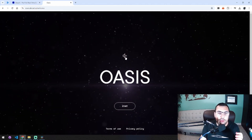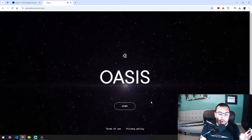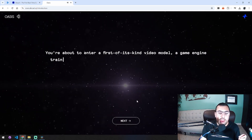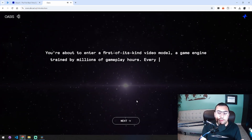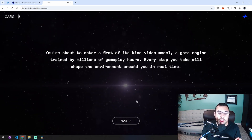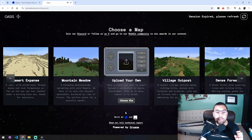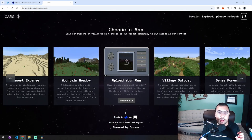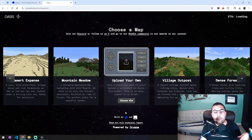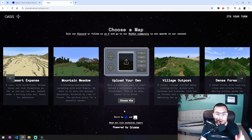First, let's get the music going because we've got to get the full experience. It's nice and relaxing, and now we can hit start. It says: 'We are about to enter a first-of-its-kind video model, a game engine trained by millions of gameplay hours. Every step you take will shape the environment around you in real time.' So this isn't like a pre-made game — this is literally being generated by tons of little images to create a game world around you.